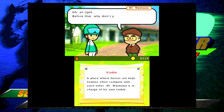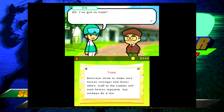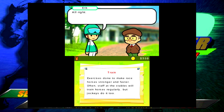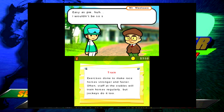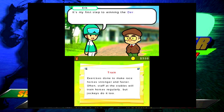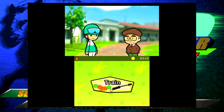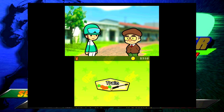'Wait wait wait sir, please give me a horse, anyone will do.' The trainer says 'Before that, why don't you go train a bit? How do you expect to win the Derby if you can't even train properly?' I respond 'Easy as pie.' The trainer says to go to the menu and select train. Let's get to the training.